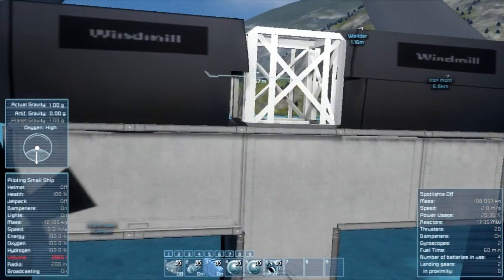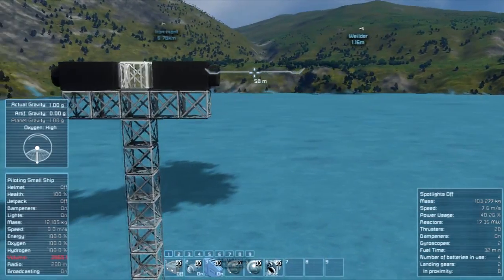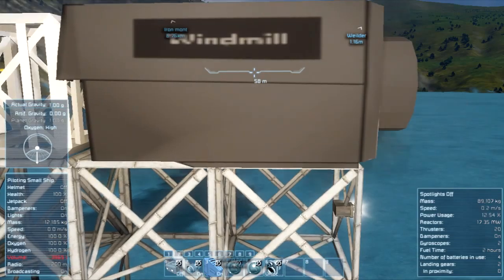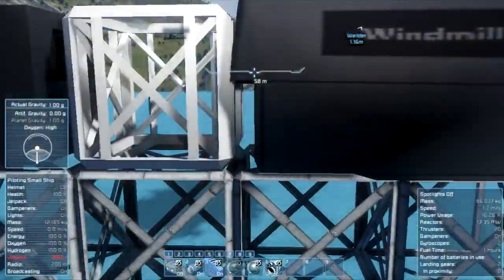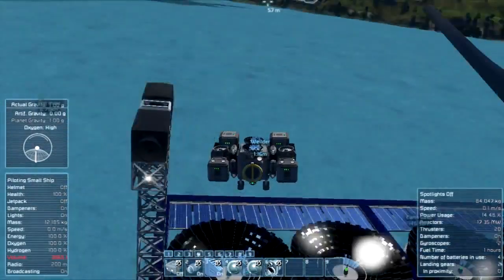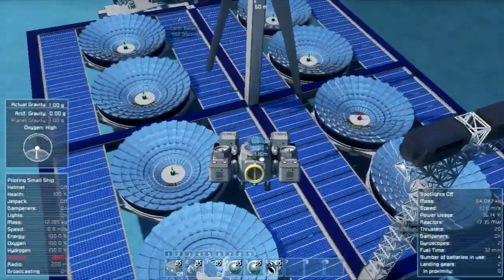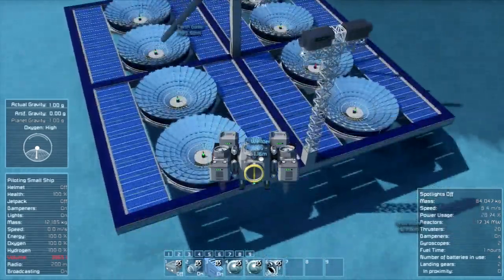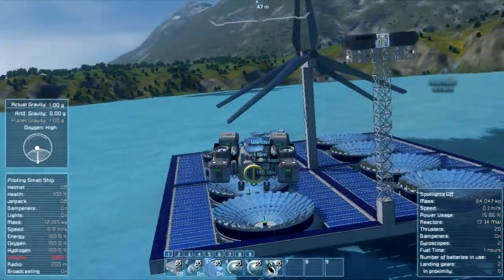Before we move on to the refineries, I want to make some more room for battery and power output. We got a battery here, another battery there, and another windmill — I hope it works to be honest. We run out of resources because our welder cannot handle a lot, so let's go back, refuel. This is not enough, so I'm going to add another solar farm — it's modular so I can do it the same way.